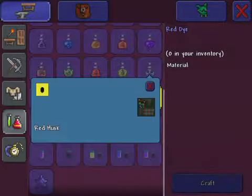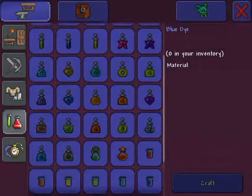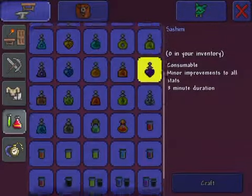Red husk is actually one of the most rare ones — it took me a long time to get that. You can craft these dyes in the dye station, which you can just find in the regular general crafting menu.